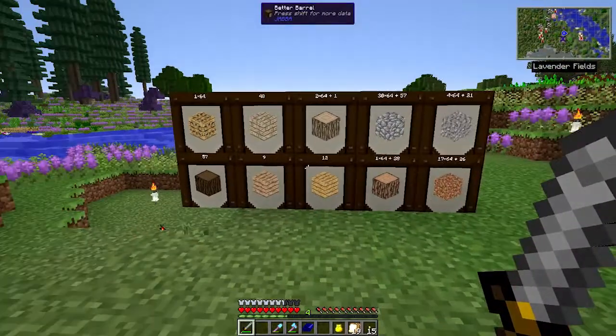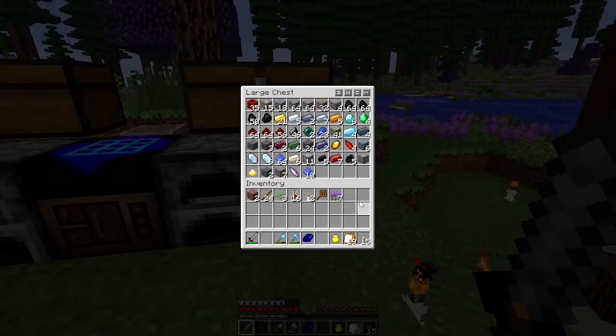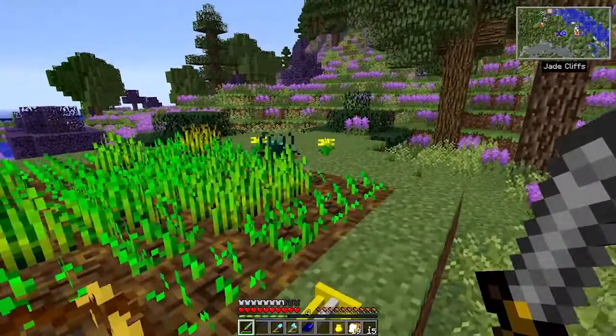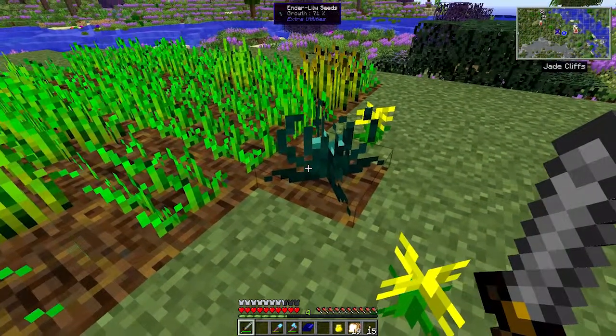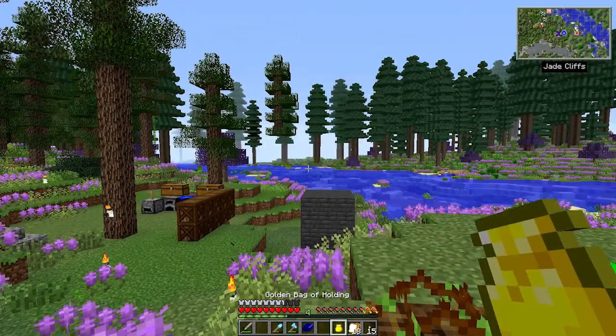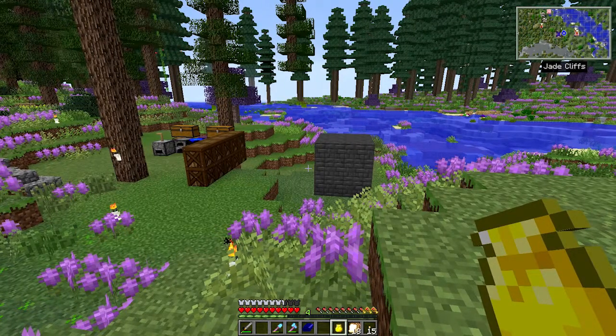We've been doing a lot of resource gathering and mining, and mining here is excellent. I've managed to find six diamonds, four emeralds, and more ore than we need to get going on today's project. Also between episodes, I raided a roguelike dungeon, got an ender lily seed that's growing nicely, and found this golden bag of holding which is infinitely useful.